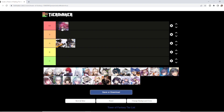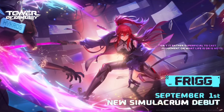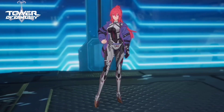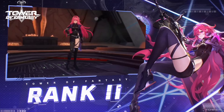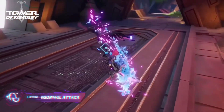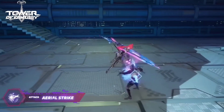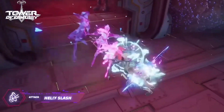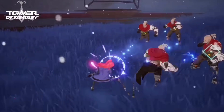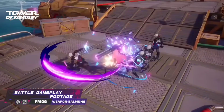Moving on to Frigg — Frigg is still double S tier. She brings so much utility: the DPS, multi slashes, infinite dodges, buffing for Frost weapons, and Frost resonance. Frigg is one of those all-around fantastic Simulacras, a core integral part of the Frost team who is going to be around down the road for future Frost teams as well. I think she's double S tier, hands down.